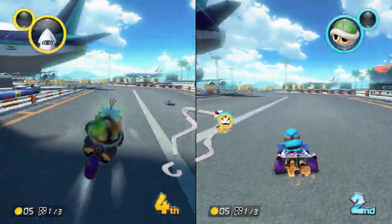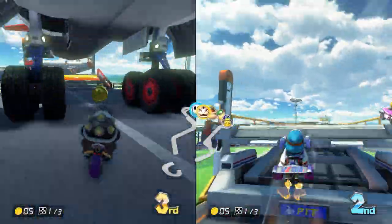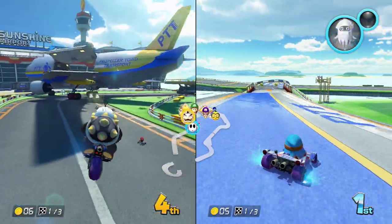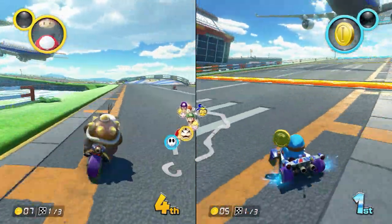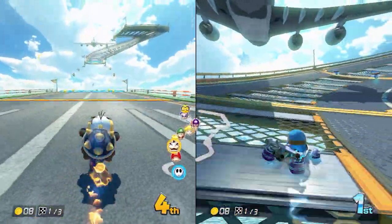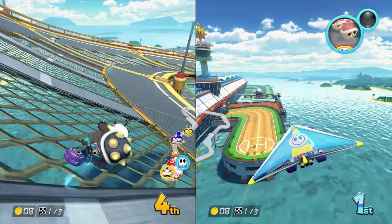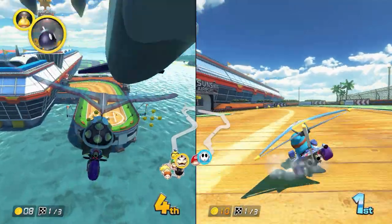Morton's in second place, now third place, and Shy Guy is in at first! He picked up something from a question mark box. Shy Guy really knows how to ride these machines — he's been coming in first in every race. Morton's coming around and there's a big jump over the water, but he just got zapped by lightning!